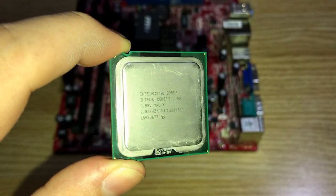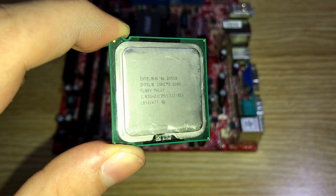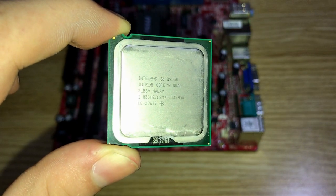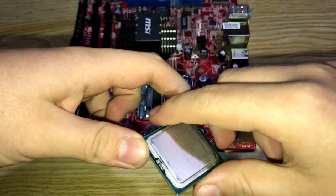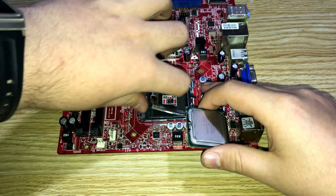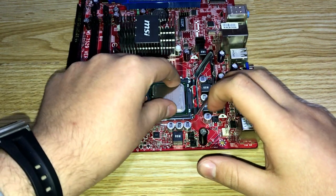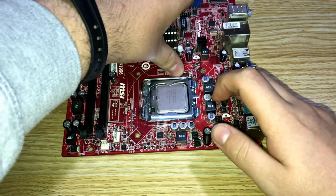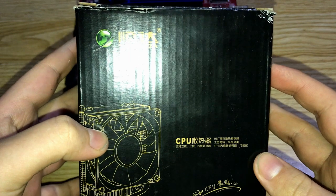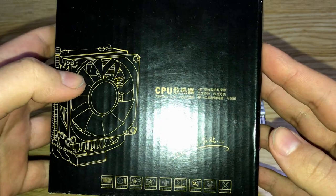The CPU is the Intel Core 2 Quad Q9550, running at 2.83GHz, with 12MB of level 2 cache and a front-side bus of 1333MHz. For the CPU cooler, I'm just using this Shunda CPU cooler that I got from AliExpress.